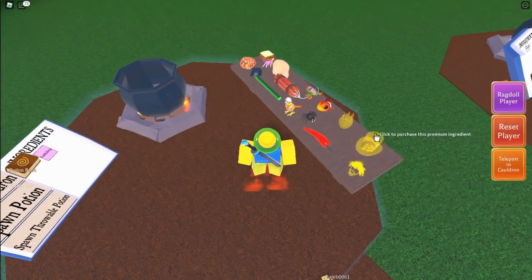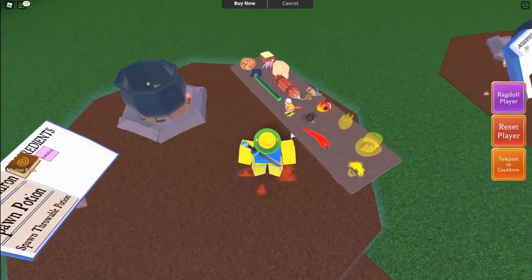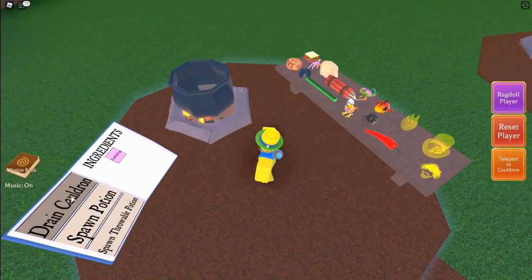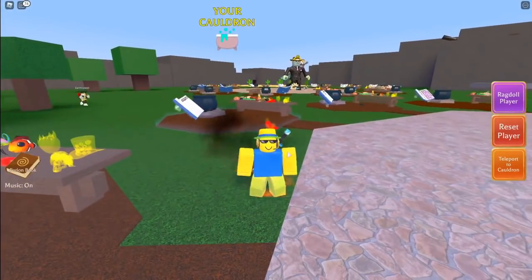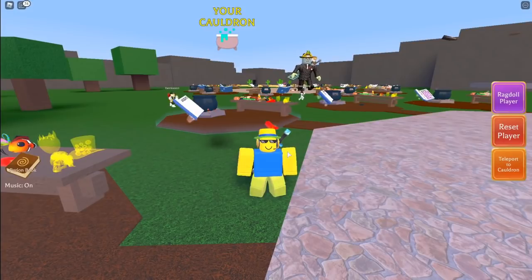That is the locations of all the items. These three yellow ones you have to buy with Robux. That is going to be all for this video, so make sure to leave a like, subscribe, and turn on post notifications — I'll see you all in the next video.